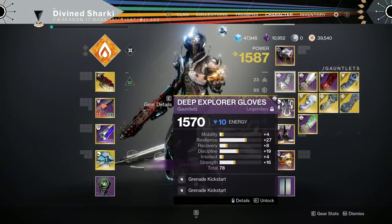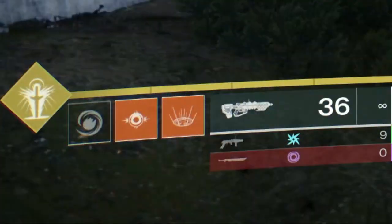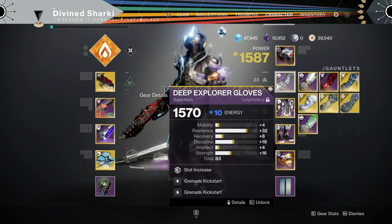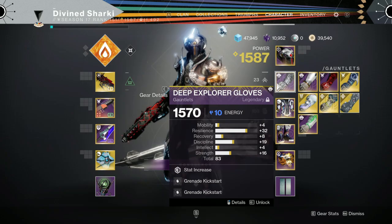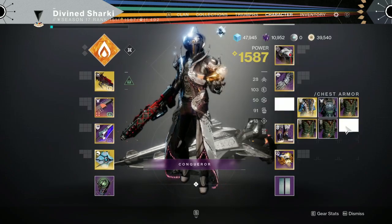With two copies of Grenade Kickstart, if we throw our Fusion Grenade and look at the bottom left-hand corner, the sizable jump increase is very noticeable. That Kickstart to your Grenade Cooldown is very, very good. One of the most popular builds right now obviously revolves around the Starfire Protocol.